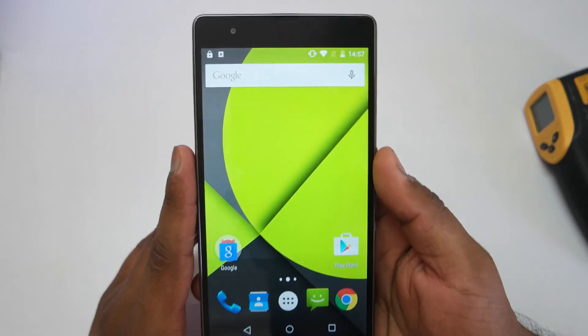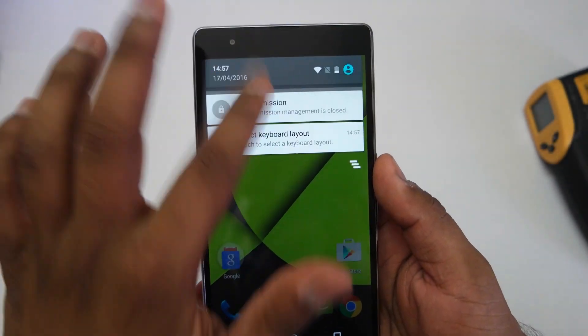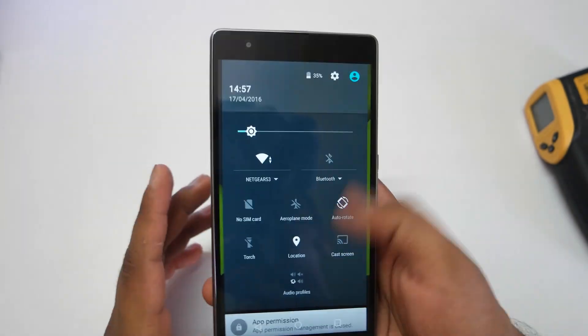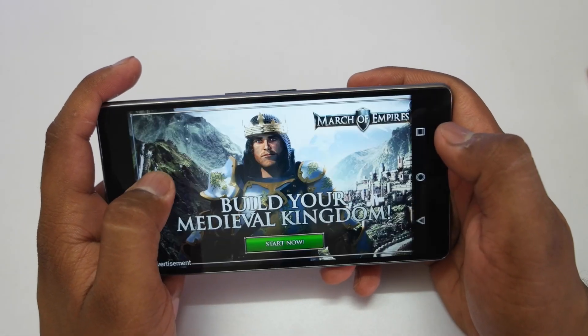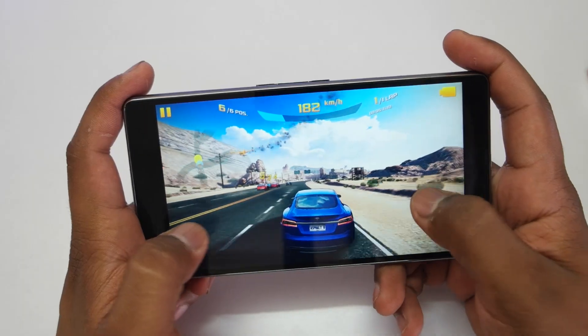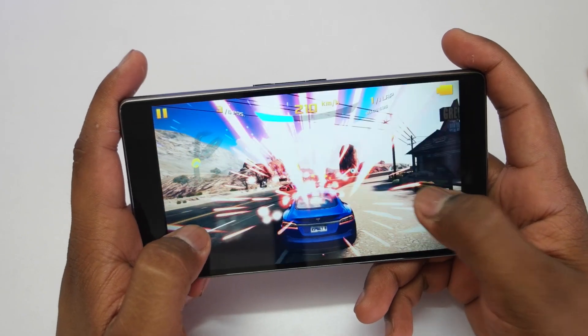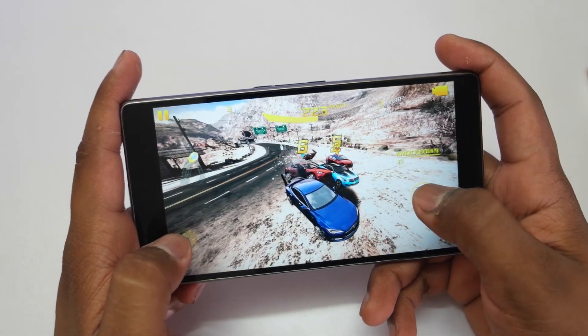So as you can see, the time is 2:57 PM right now and the battery is at 35%. Let's start with Asphalt 8 at medium graphics settings. I'm playing it for the second time actually, because on the first time the temperature was going around 44 degrees, so I wanted to test it out again.